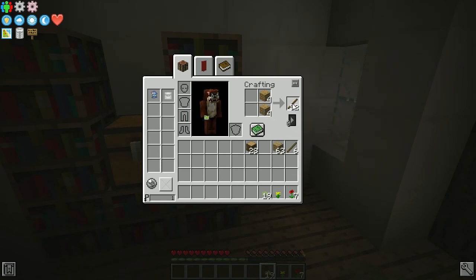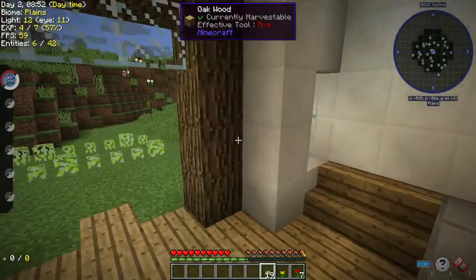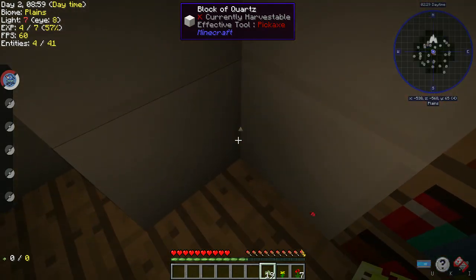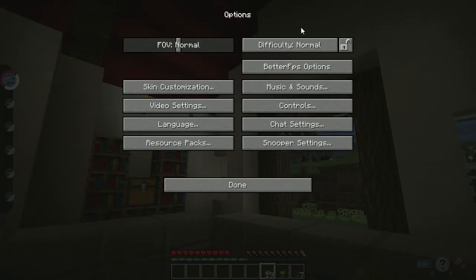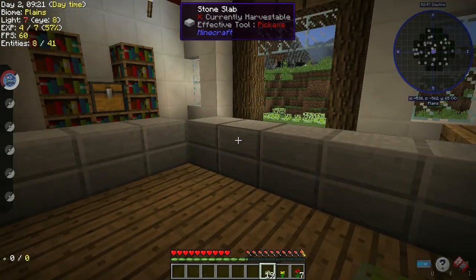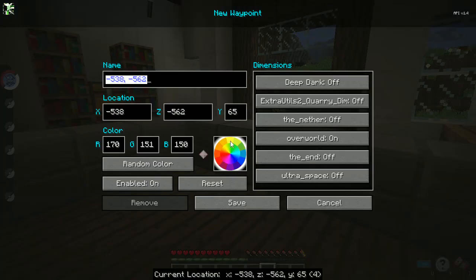Hold on a minute — Y is 67 and Z is 1600. I said hold on, I'm not ready for that yet. I had to sneeze. I'm going to set my mouse sensitivity — it seems really fast. I'll set it to maybe 40.